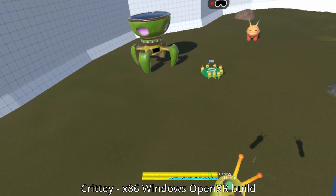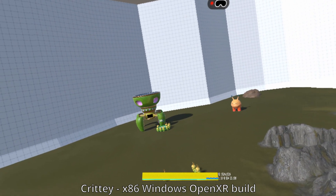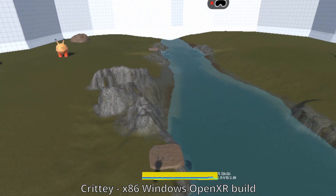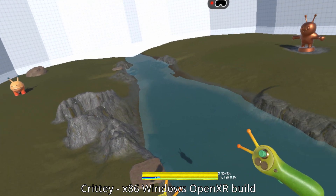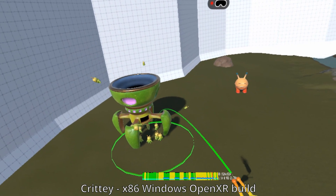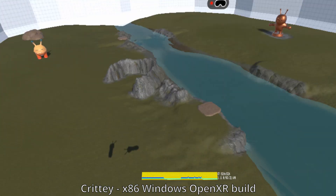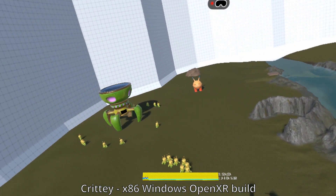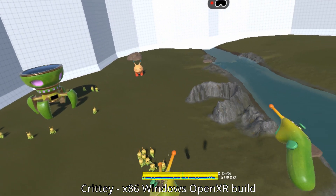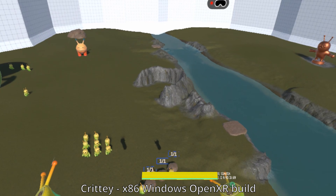You can also have them build these bridges, which will cause periodic stuttering because of the bridge getting longer and the nav mesh having to be rebuilt every time. This is just the PC version. Eventually you get so many of them that it gets laggier, dropping down to like 80 FPS.